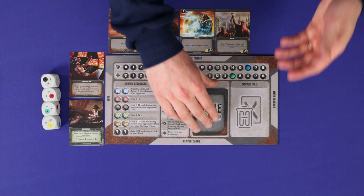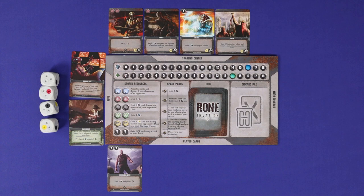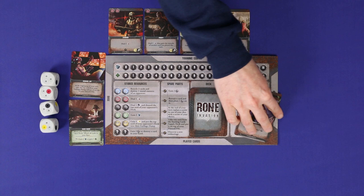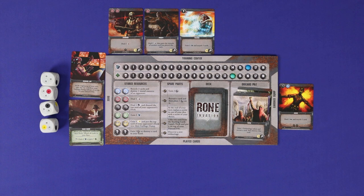Roan Invasion is both a deck building and a dice crafting game. Each turn you'll draw cards from your deck and roll your dice, using the resources you've rolled as part of the cost of playing the cards you drew. Cards move from your deck to your hand, then you play them to your played area. From there, cards may go to your discard pile or your garbage dump. Both serve like a deck building discard pile; however, cards going to your dump will punish you each time you shuffle your deck. You have a personal market in your training centre, and through the game you'll spend screws to add those cards to your deck.